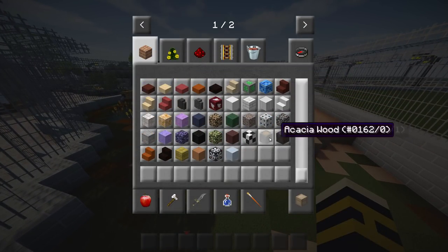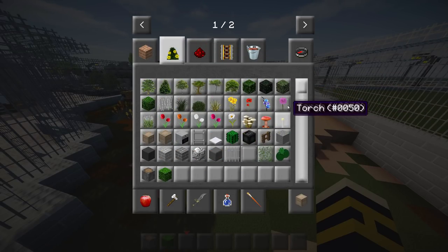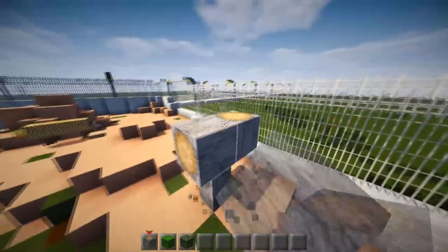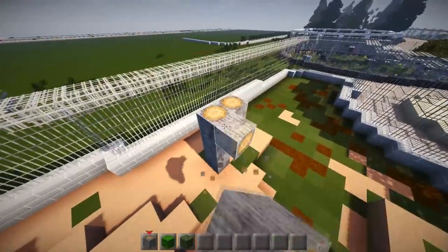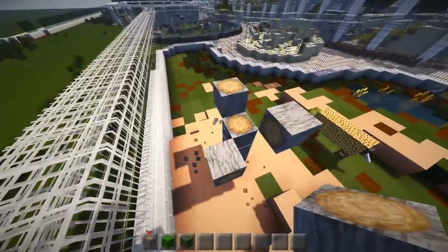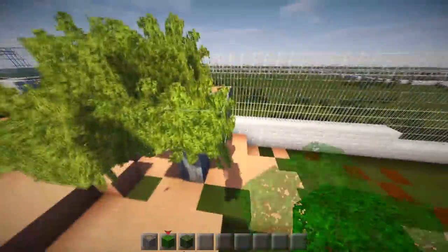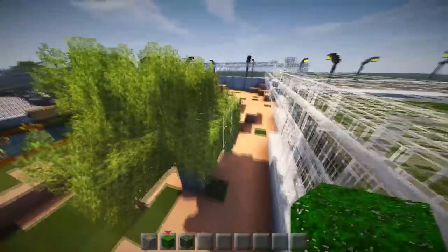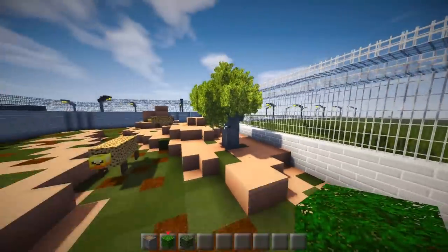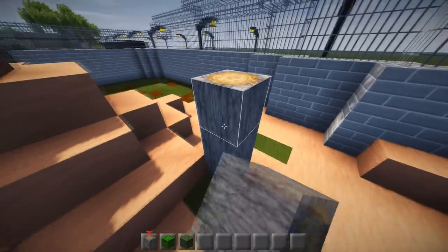We're going to make some acacia wood trees because everywhere has acacia wood trees. So we've got that one and that one — there'll be a tree over here. I'll put some acacia wood leaves on it. I like making custom trees for each exhibit because it gives much more personality. That one was really bad but it still works. This next one is going to be a lot bigger.